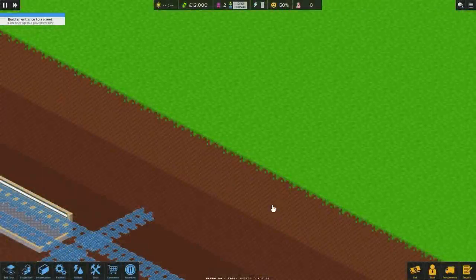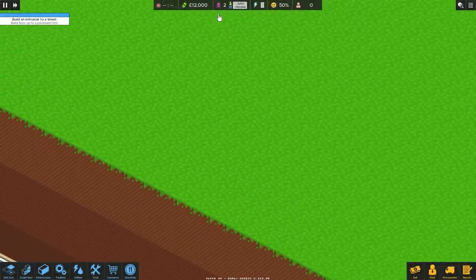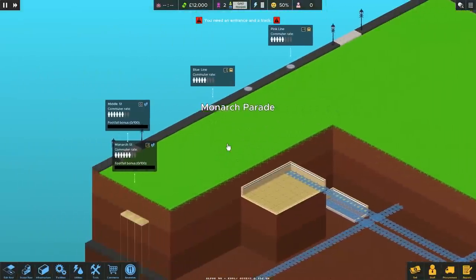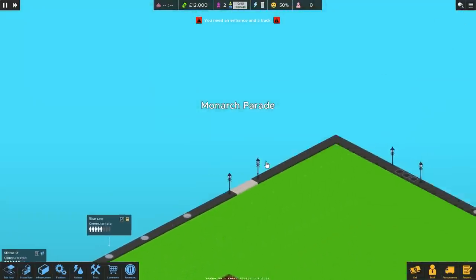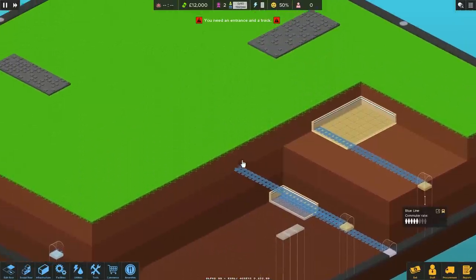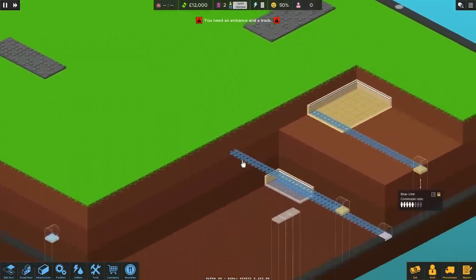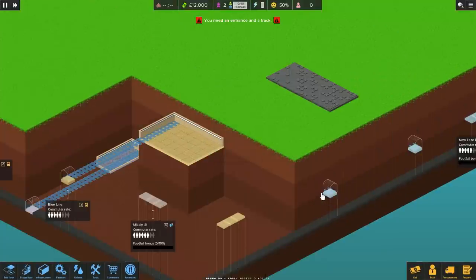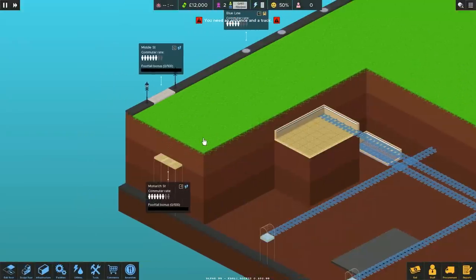Tiny little gains and marginal successes are going to be the answer here. We've still just got that 12 grand again, so let's have a look - have we got anything on the main footfall? There's no trains, no train lines on the main. We've got Middle Street.